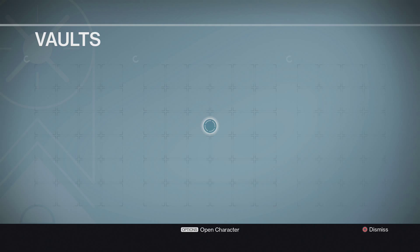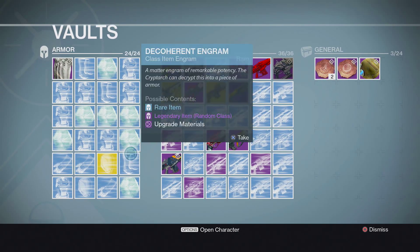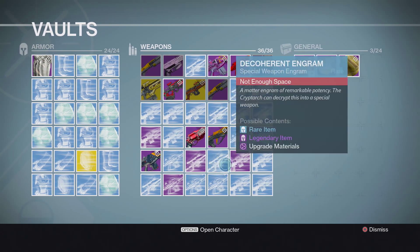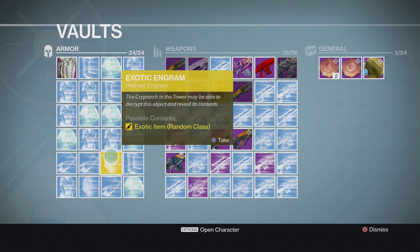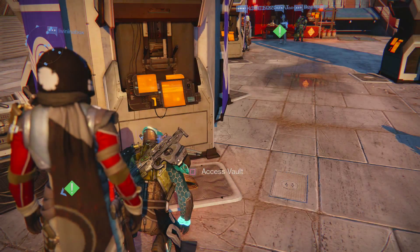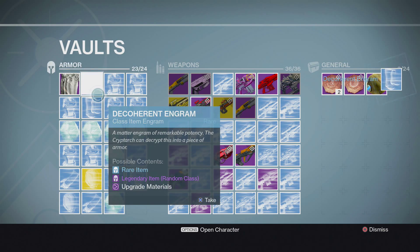I'm now at my vault — look at all these engrams! As you can see, four legendary weapon engrams and one exotic engram, which is a helmet. Hopefully I can get something like The Ram — that would be sick. Let's go ahead and do the armor engram first.